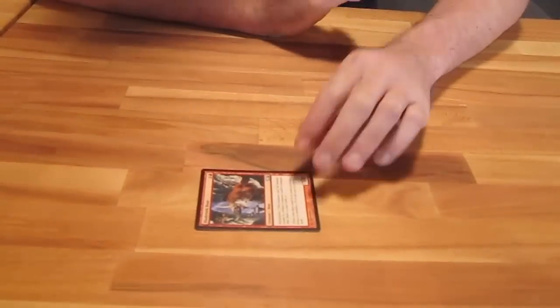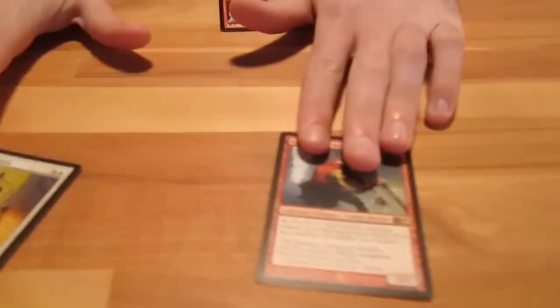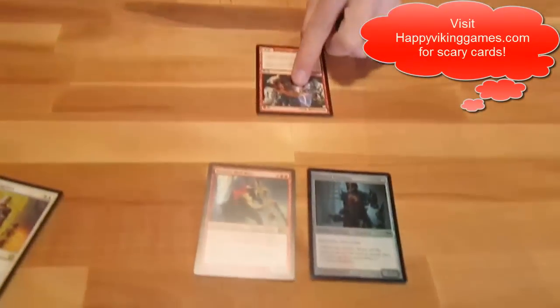People get confused and think Intimidate is the same as unblockable. A lot of new players think, 'oh, you played an unblockable guy, I can never block ever.' Sometimes you can't — if you're a white-blue deck you just can't do anything. But if you have a red guy, you can block this guy all day. If you have a red guy, this card is effectively just a 4-mana 3-2 with no ability because he can be blocked. The same goes for artifact creatures — artifact creatures are colorless, so they don't have a color, but they can block Intimidate guys. Intimidate can be confusing, but once you see it enough you know it's not that scary. It's not unblockable.